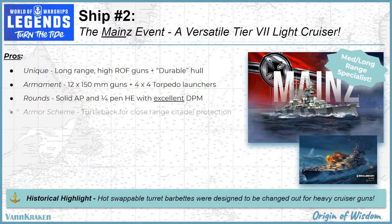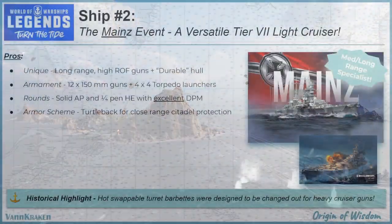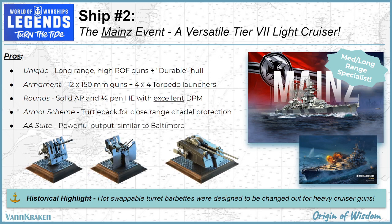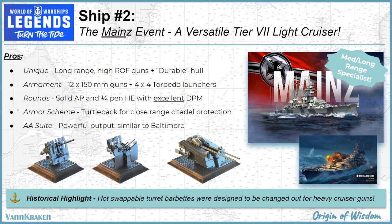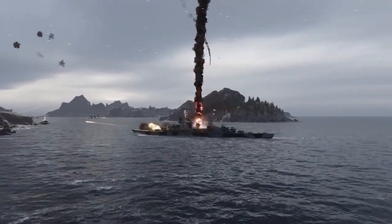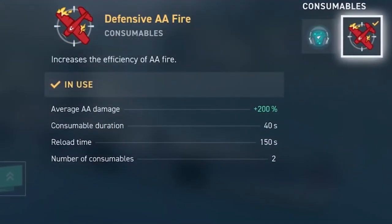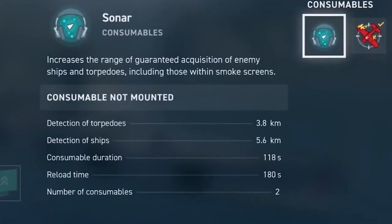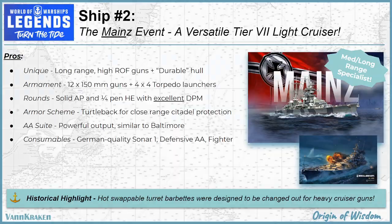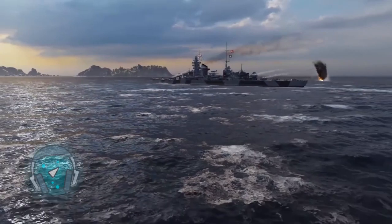Her turtleback armor scheme can defeat citadel hits at short ranges when properly angled. Her capable anti-aircraft suite is on par with US Navy counterparts like Baltimore and will put up a good fight against carriers, even when solo. Her consumables feature defensive AA, a catapult fighter, repair party, and the higher quality German Sonar 1 that can come in very handy when hunting and dueling destroyers and having to dodge their torpedoes.